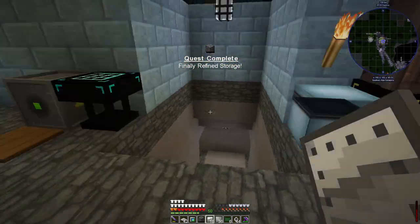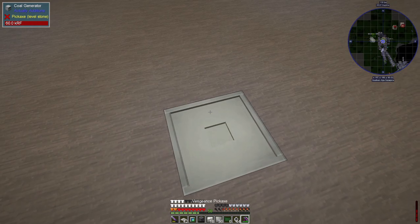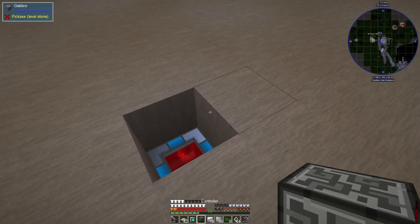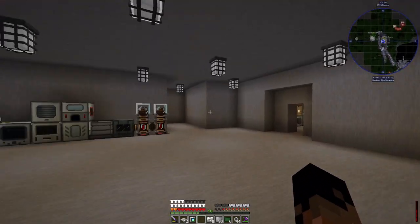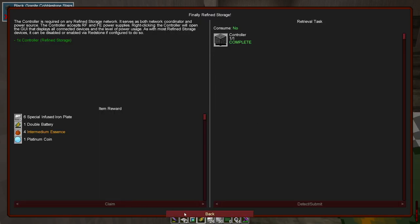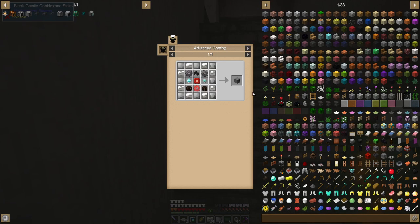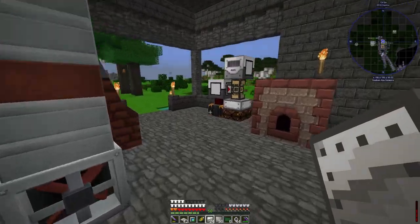I'm not entirely sure where I want to put this. I'll take this out from the side and put it here somewhere. So we have the controller, and the next thing in the quest is the storage disk drive. Claiming the controller gives us some more plates and two basic control circuits which is nice.